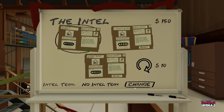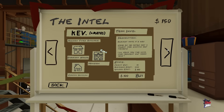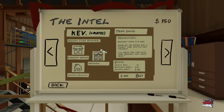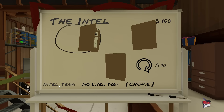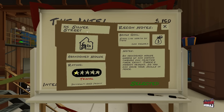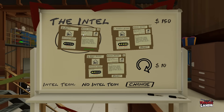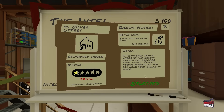At the moment I've got no intel team. I could buy Kev and Mates because you get 150 dollars straight away, but we're not going to do that. What we're going to do to start off with is select one of these — still a hundred dollars worth of items.